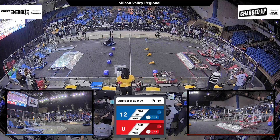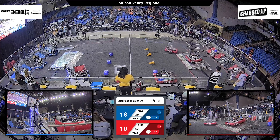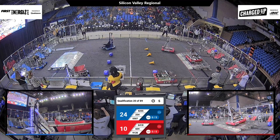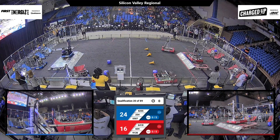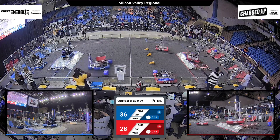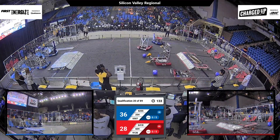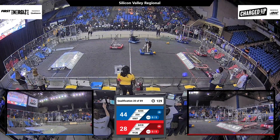Multiple blue robots are quick at work to place game pieces, while we also have a couple of red robots placing their game pieces. Quicksilver, they are looking for that engage — they get it. While the Cheesy Poos also find the engage on the blue charging station. Both of these alliances are going to hit the points with a score of 36 to 28. Over two minutes left for both alliances. Blue has the early advantage.